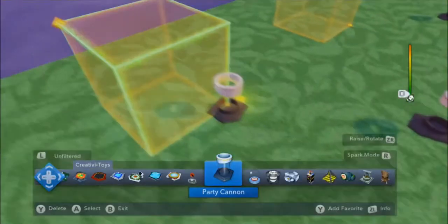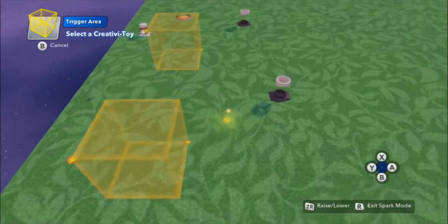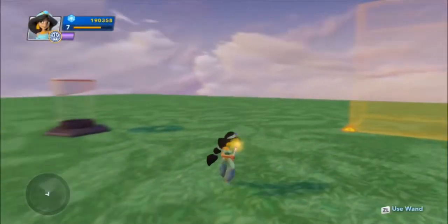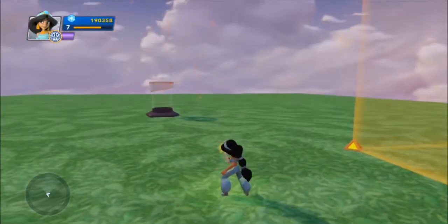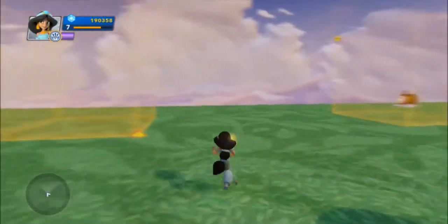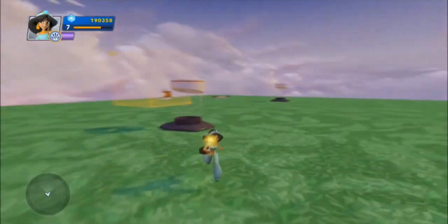Now I want an OR statement — incredibly simple in this game. I just hook up another piece of logic, whatever I want. It wouldn't have to be another trigger area; it could be that button up there, it could be anything. Say if any player enters, fire off those fireworks. And now I have a very simple OR statement: I can get into this trigger area and fire the fireworks, or I can get into this trigger area and fire those fireworks. There's no official Creativitoy for OR functions — it is simply the act of hooking up two different trigger items to whatever you want the result to be. An OR function is pretty simple to do.